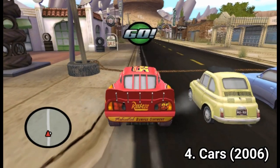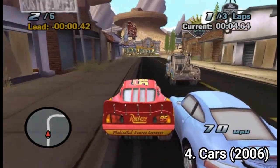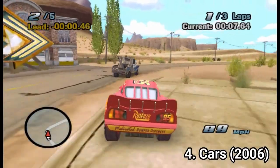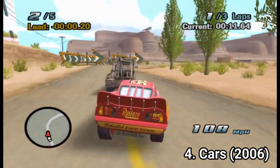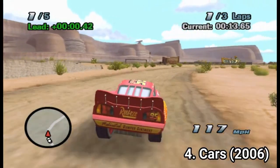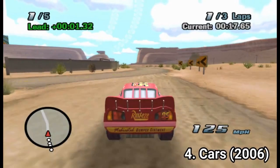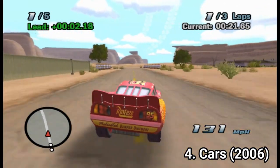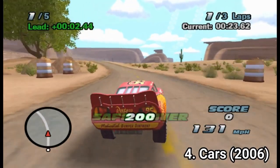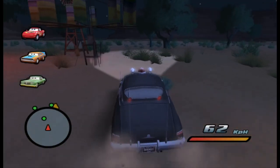Cars is even more awesome — it's one of the most beloved tie-in games, and not for no reason. You get free roam: you can roam Radiator Springs and its surroundings, and the map is huge for that time. The gameplay is awesome too. When you race, you can steer in four different ways: you can brake and turn, powerslide, handbrake and drift, or go on two wheels.